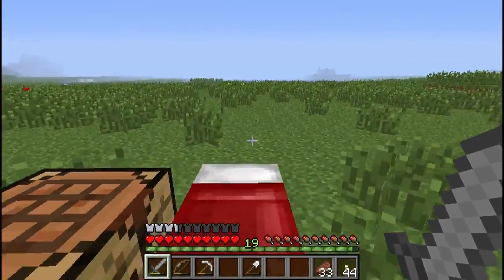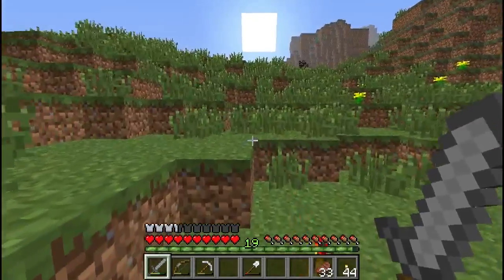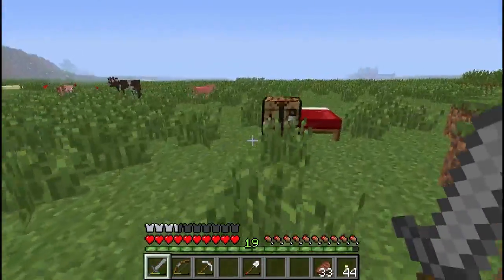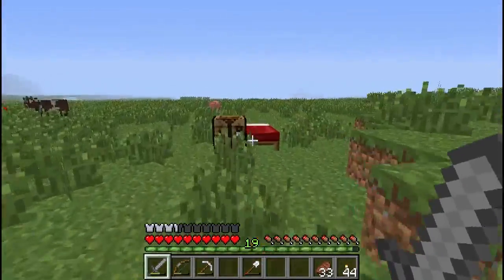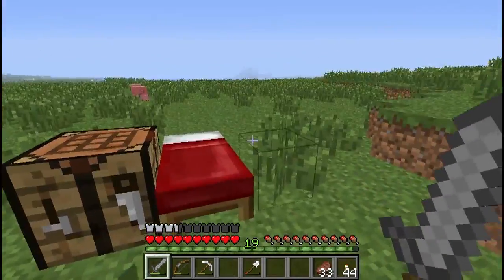Hello everybody and welcome back to my Minecraft tutorial. This is episode 12 in a series of videos designed to help new players get started in Minecraft. Today what I really want to do is set up a wheat farm. This steak is great but it's kind of unhealthy, so we really need a tasty treat — and we also need some carbs — so we're going to make a wheat farm.